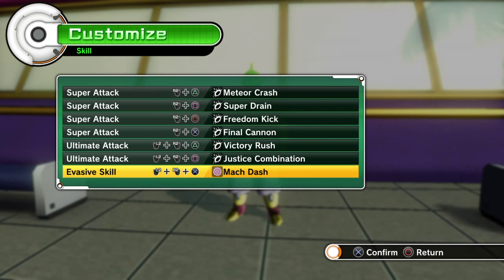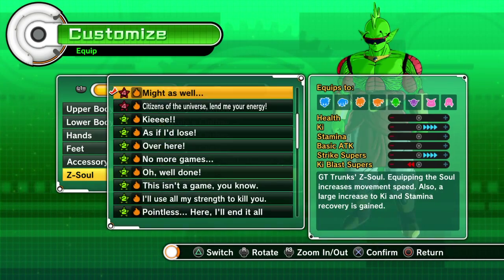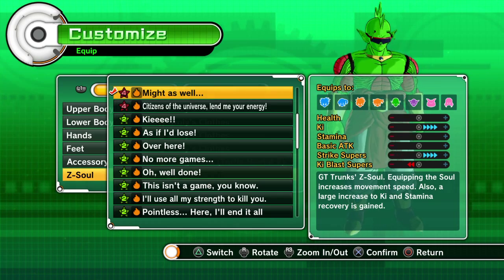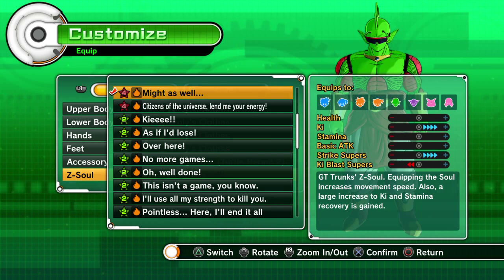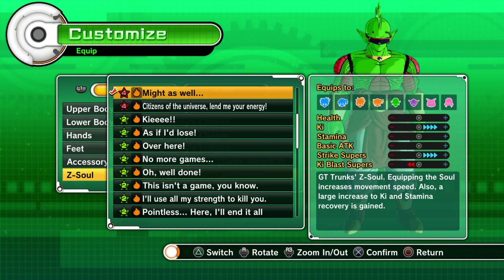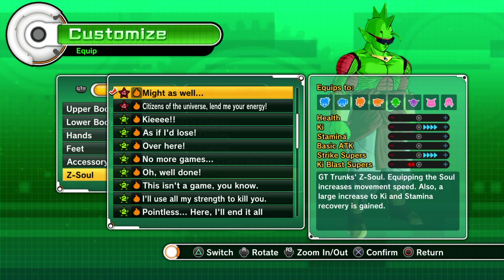I also changed this up — I got the GT Trunks Z Soul, which basically gives you four points to strike supers. Equipping the soul increases movement speed, so if you use Mach Dash on top of that you're going to get buffed movement speed — essentially double the speed or at least a big increase.